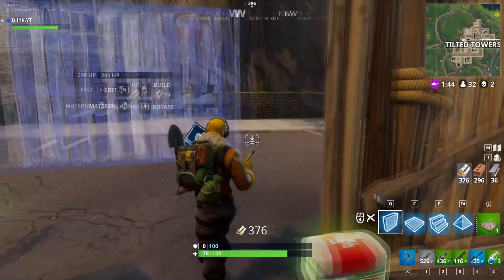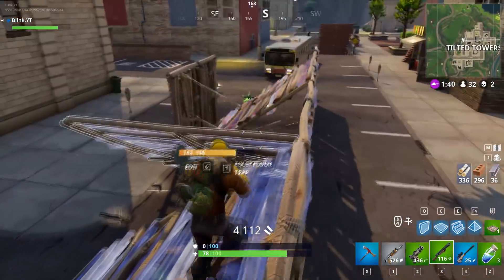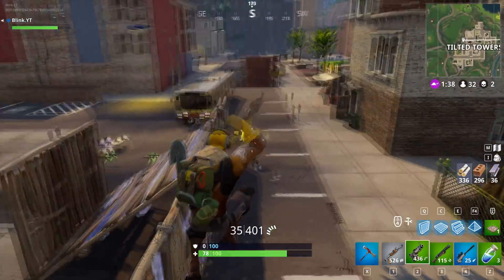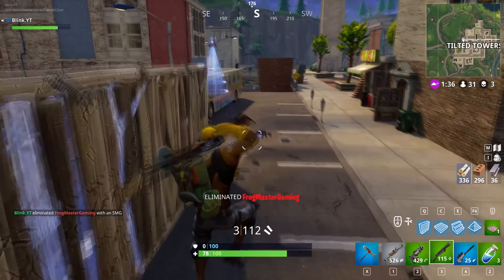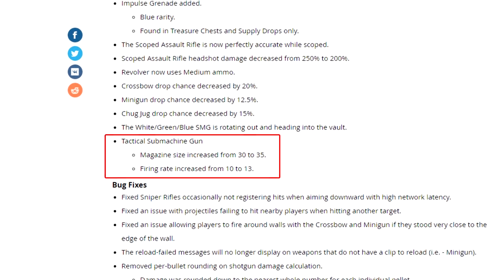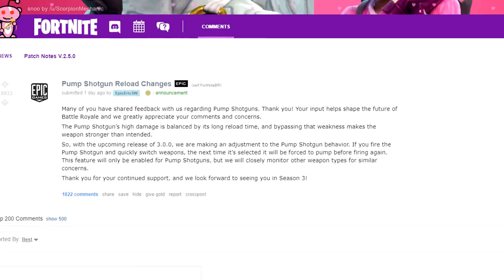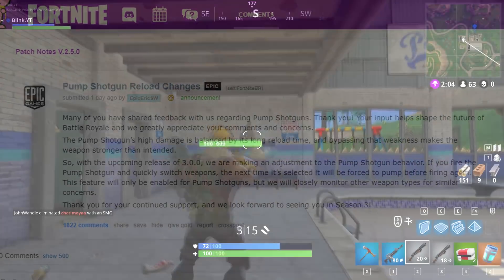So the Tactical SMG gets a buff and the pump shotgun receives a nerf. The Tactical SMG gets a damage increase from 14, 15, and 16 per shot up to 16, 17, and 18 per shot. They have also increased the magazine size from 30 to 35, and the firing rate has also been increased from 10 to 13.